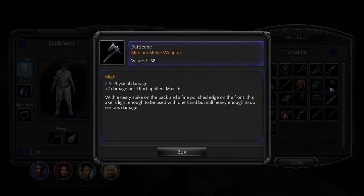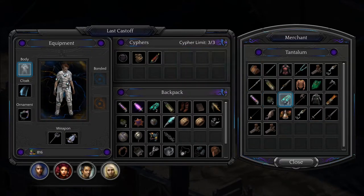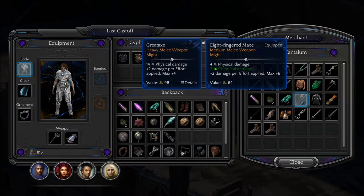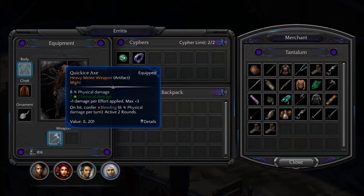We've got a battle axe — seen that. Encephalic Rush. Fleetford Moss. Elutriated Force — yeah, we have that too. A great axe. He has a Quick Ice Axe.